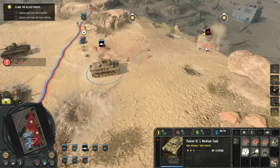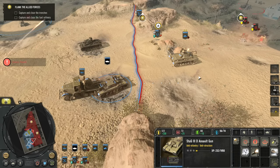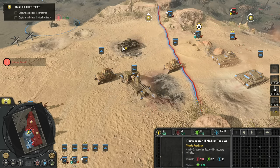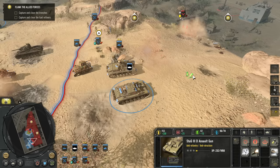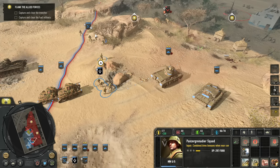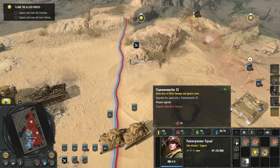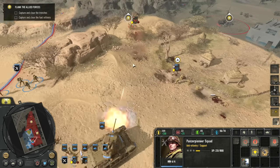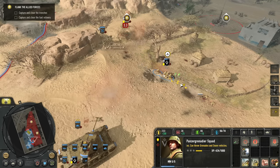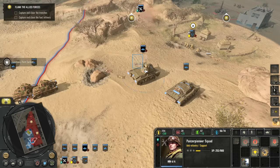The IG is able to hit that. We need 204 manpower to recover the Panzer III. It might be worth putting a flamethrower on this Pioneer Squad — so we'll select that and get the upgrade going. We'll pop a grenade on these just to get rid of them. Oh, they just ran back onto it — that was a perfect grenade.